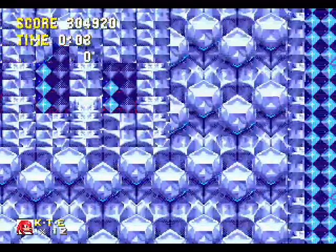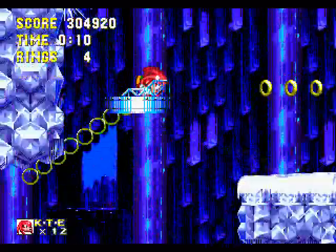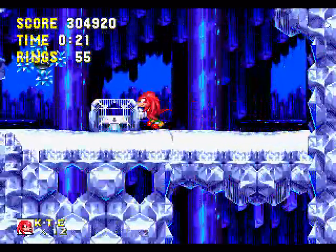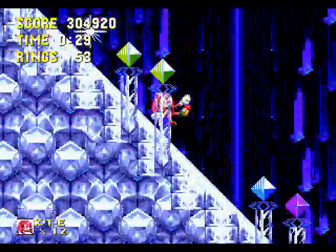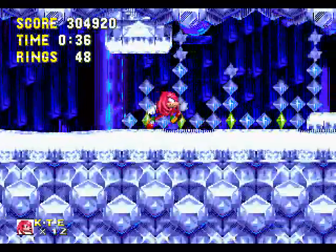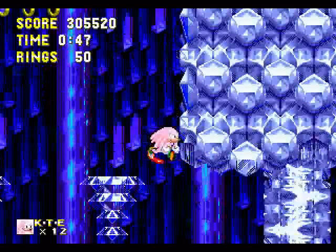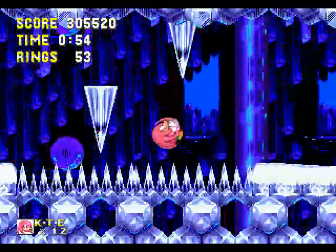So that was pretty quick. Now we have Ice Cap Zone. This is where we have Knuckles, so Knuckles skips that whole snowboarding sequence that Sonic goes through. But other than that, for the most part it's the same stage. Knuckles does have a part where he branches off to a separate part of the stage — he broke that wall without even needing to take that little platform. Now that we're Super Knuckles, you don't even have to glide through those ice things.